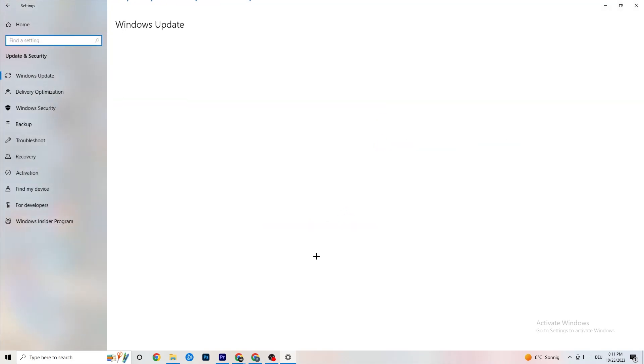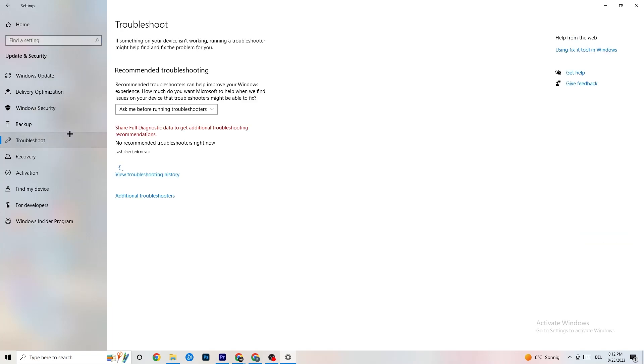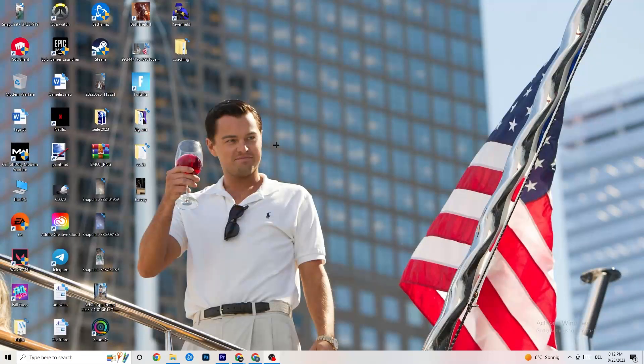Go back to Settings and click Update and Security, then go to Windows Update. Make sure you have the latest version of Windows — updates increase your system's performance and help with all kinds of issues. Also go to Troubleshoot and run the built-in troubleshooter; sometimes it will find something, sometimes it won't, but it's worth trying.